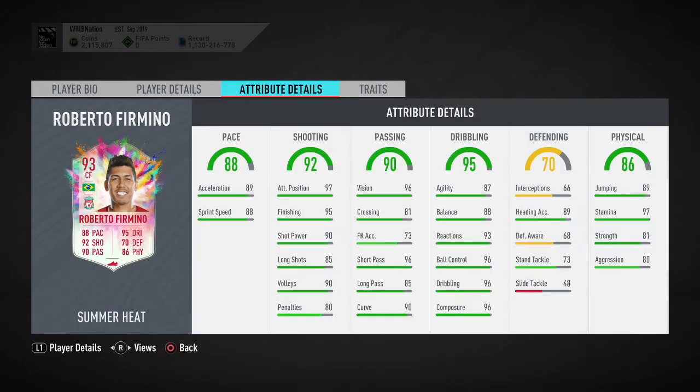Generally speaking, this is a nice card. However, based on how other Summer Heat boosts have worked — Ndombele went from an 81 base to 93, Perisic from an 84 base to 94, Jovic from an 83 base to 93 — Firmino had an 86 base card, so I was hoping we'd see him as a 96 Summer Heat card. That just hasn't happened; he's a 93.